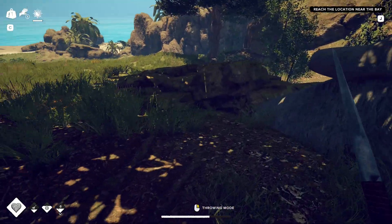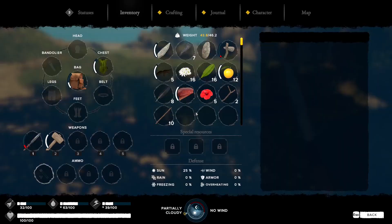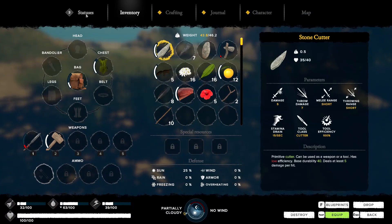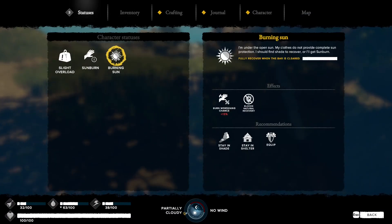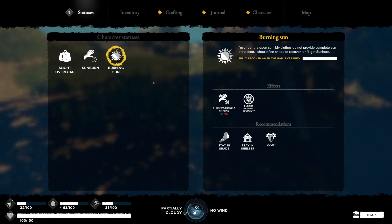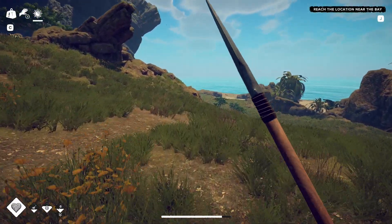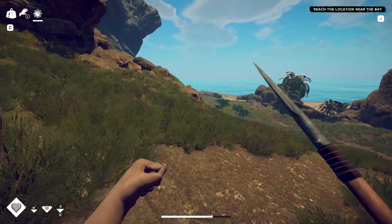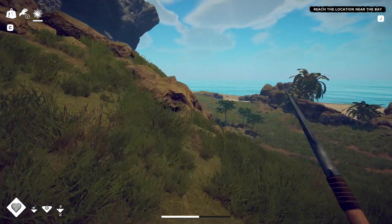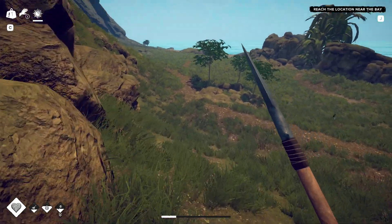Going to tab and check statuses - there's burning sun. It says I'm under the open sun and my clothes don't provide complete sun protection - I should find shade or get sunburn. Actually it means we haven't got sunburn yet, so let's run home. If we do get sunburn it's not a problem - we already made that compress with tobacco. We can make more if needed.